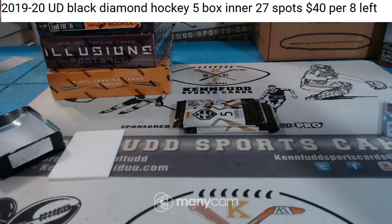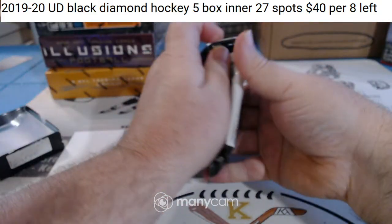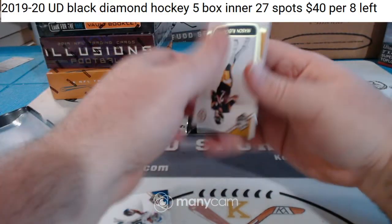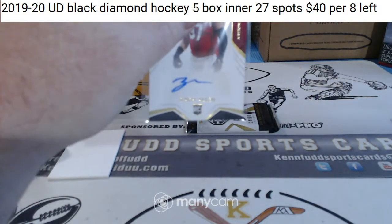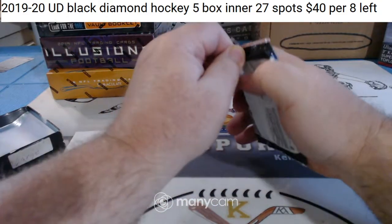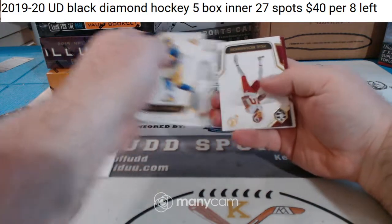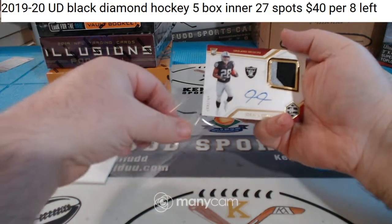I did hockey last night too — this is the third night in a row for hockey. We did a master case of the Cup, 18-19 Cup. Did three boxes Thursday and three boxes. This case is all jacked up the way it's packed. Zach Allen to 199 for the Cardinals. They mis-packed this whole box. To 149, two-color patch on-card Josh Jacobs for the Raiders.